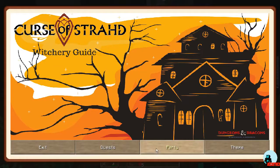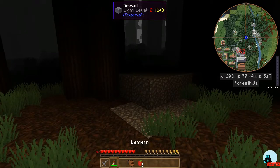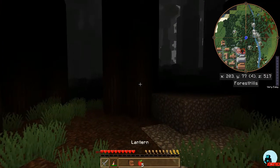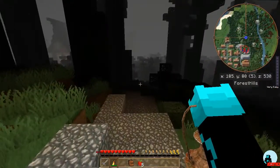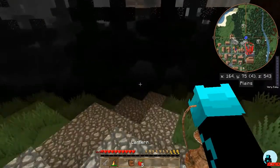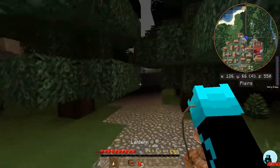Let's check out our quests. We've got to follow the gravel path. Tegan came into my channel and left a comment about the lantern — you highlight it and press F to turn it on. Thank you very much! If you remember, I was having all kinds of problems trying to figure out how to turn it on. I turned the brightness up so you guys could see — I know it's very dark on YouTube.